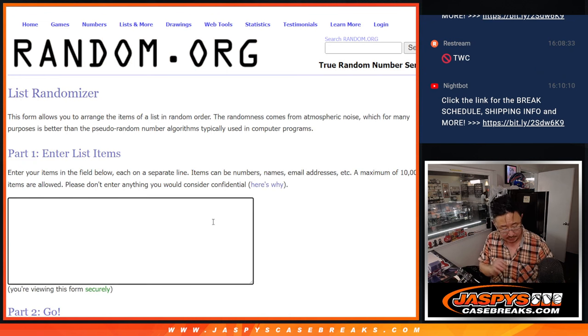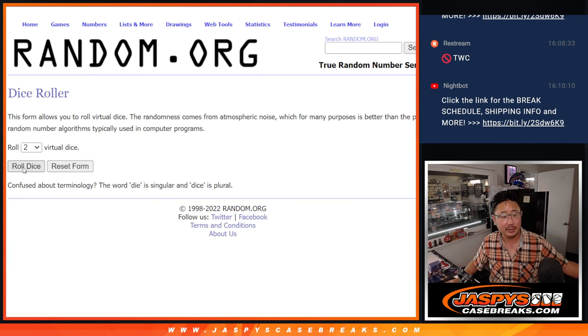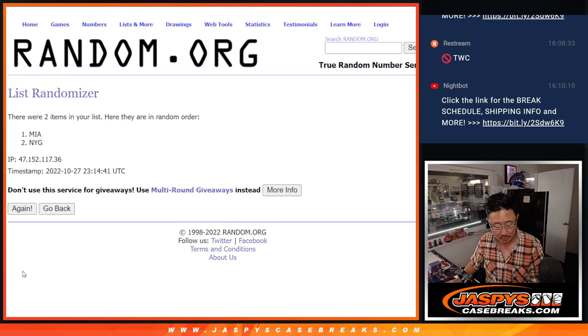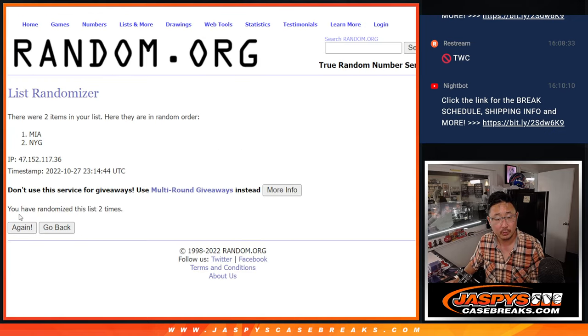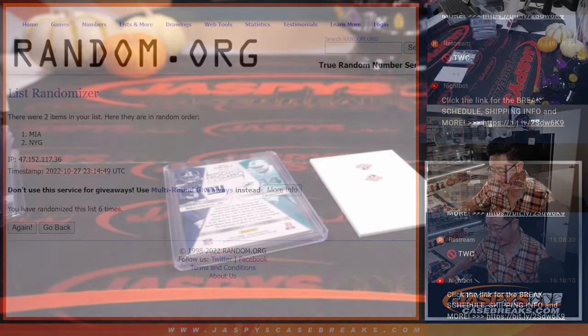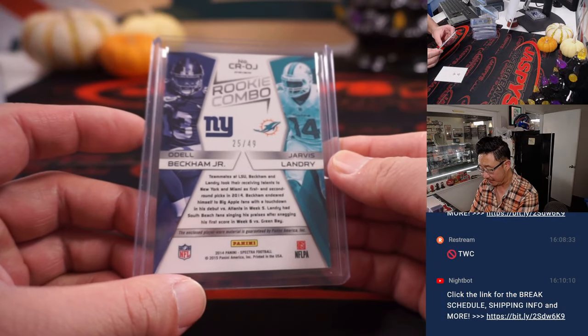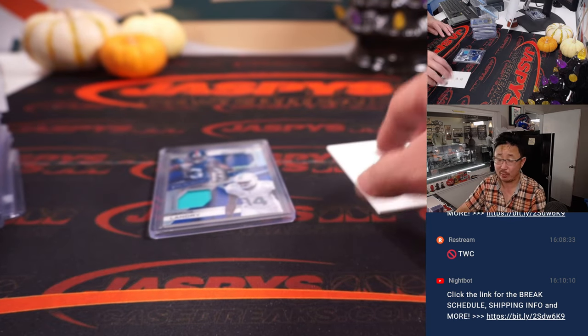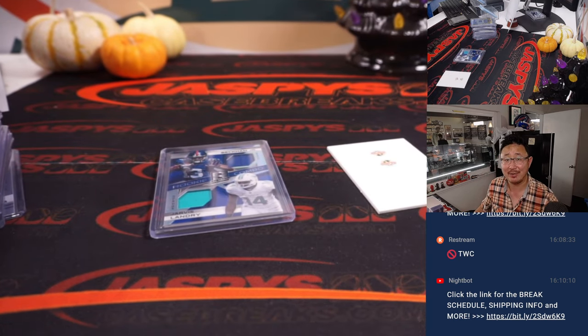Let's do this randomizer. You've got New York Giants and Miami — let's roll it, randomize it. Team on top gets it after six. Four and a two, six times — one, two, three, four, five, and six. After six times it goes to Miami, that will be the AFC East, and that will be for Nancy, getting that 25 out of 49 dual relic. There you go gang, thanks for watching, thanks for breaking with us. I'm Joe, I'll see you next time. Bye-bye.